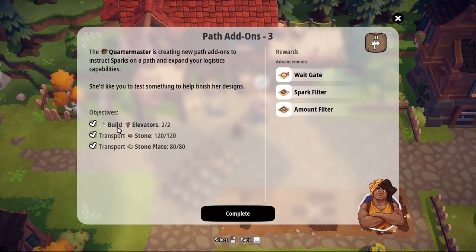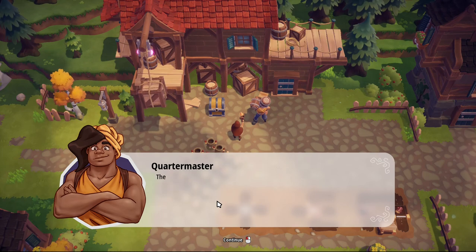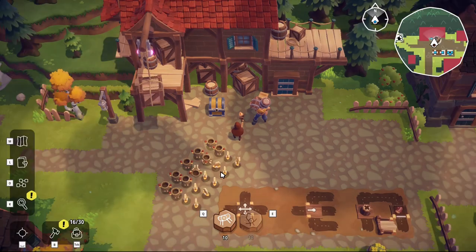So we've built the elevators. I haven't used them yet but I've built them and put them back and picked them back in. Can we transport a stone or transport a stone plate? Good work - sparks understand more than I thought. The woodsman will say 'I told you so.' We've got a weight gate, a filter, and a mount filter.